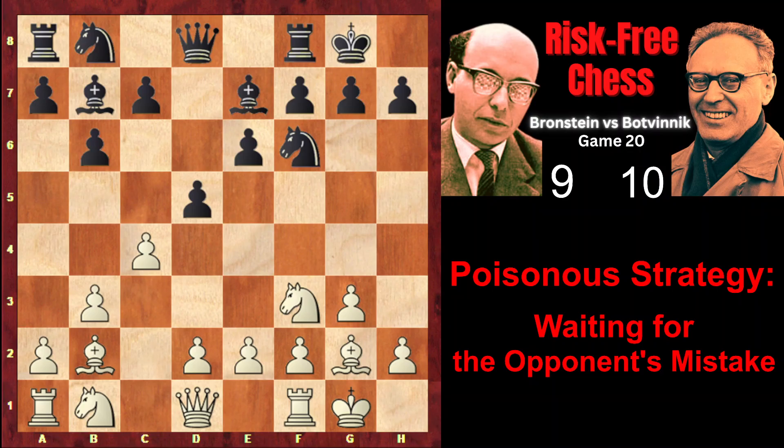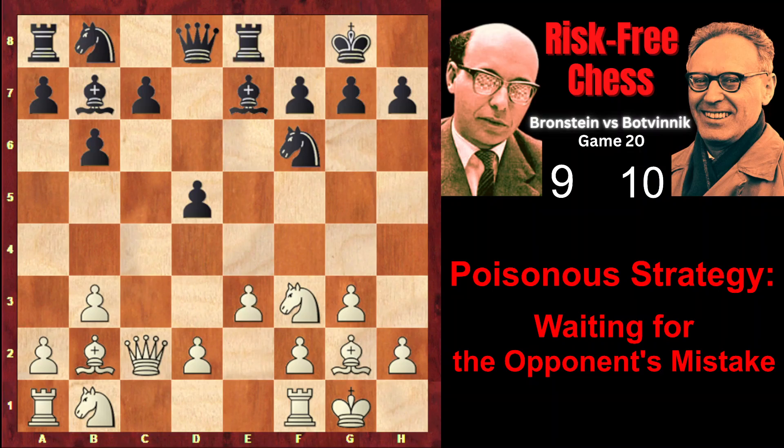Bb2, d5 — Batvinik occupies the center with his pawn — cxd, exd, Qc2. Brandstein avoids committal pawn moves in the center in order to hide his plans from Batvinik for as long as possible. Rook e8, e3, Nd7, d3. Brandstein keeps for himself the opportunity of playing either e4 or d4 later in the game, so he keeps hiding his plans. Bf8.